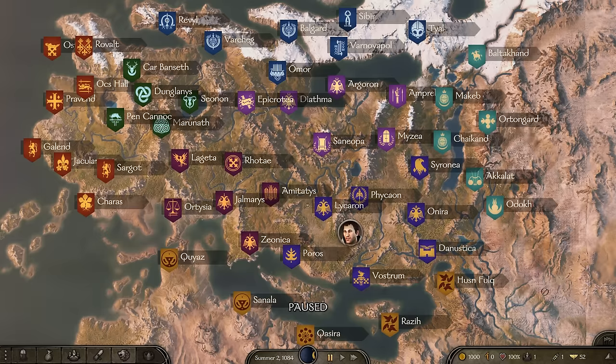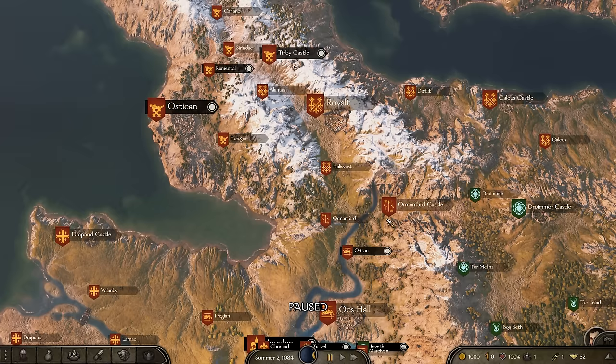If a clan finds itself not at war, or is captured and then released, it'll more than likely spawn back in its cultural homeland, rebuild its army, then go out and fight again. I'm going to break this down by culture, as there's typically one to three minor clans per primary culture. Our first clans are the ones from Vlandia.